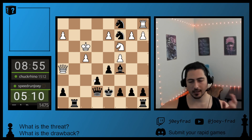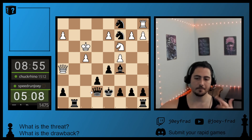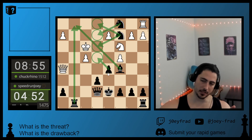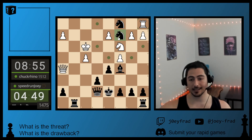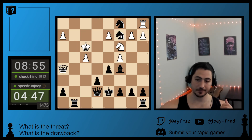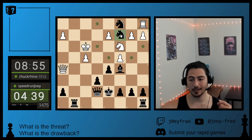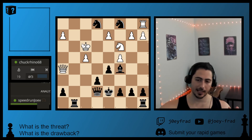He brings his King over here. Do I have any cool stuff? Well, I do have this double check — it's a double check and a fork. His King moves, there's a free Rook. Before I take the Rook, do I have any checks, possible checkmates? If I go here, that's a check. His King — if you draw this, you can see his King has zero squares in this position. So if you were to give it a check, that could be bad for him. This check — he can't go anywhere. Looks like checkmate in one.